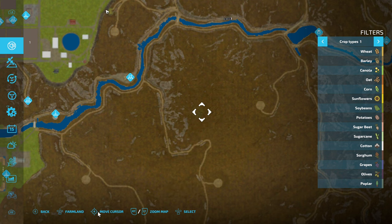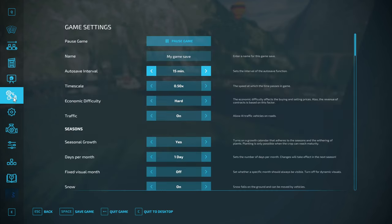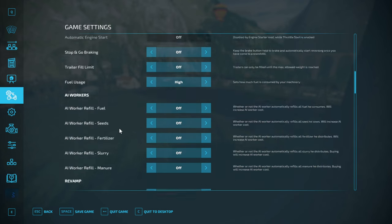Let's first of all go to settings - I've slowed it down. I'd like to prove that I haven't been on this particular map other than the one minute I've been talking to you. I'm changing the economy to normal - almost like a farm manager's start. Leaving traffic on, seasonal growth yes, one day. Fixed seasons with snow off, crop destruction is on, periodic plan on. Let's leave everything on for once. Dirt I'm gonna slow down because it really does very little.